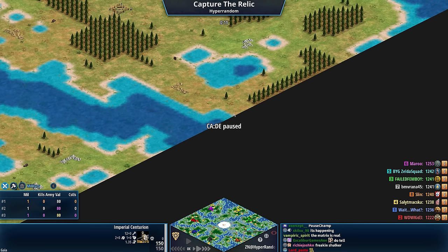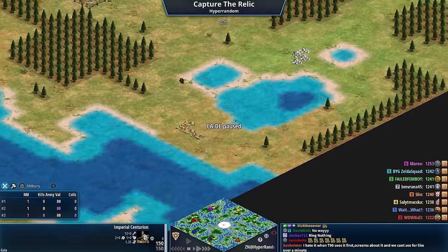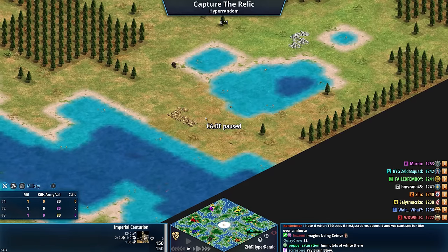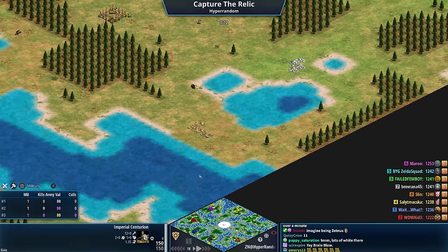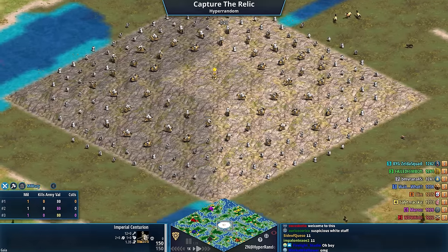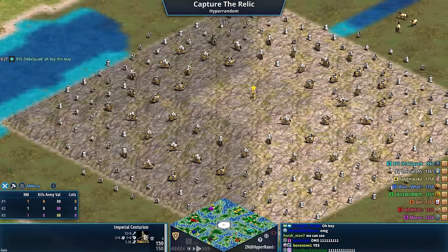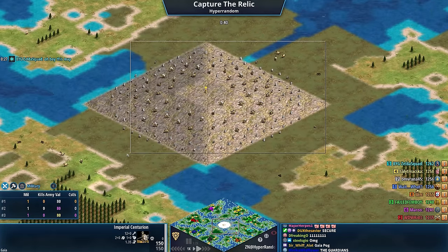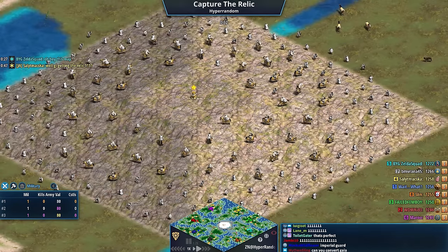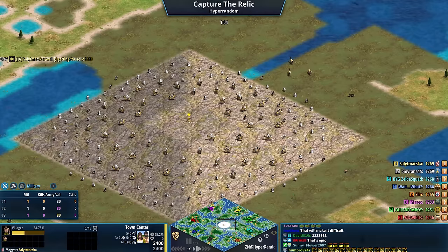Ladies and gents, this is a Capture the Relic game. The point is to capture one relic. I'm showing the middle of the map where the relic is, but I wanted some suspense. You can see the minimap — there's apparently a lot going on in the middle. The relic looks like a relic, but it is surrounded by guardians: imperial legionaries, imperial centurions — a massive Gaia army protecting it. If you collect that relic, you win the game.